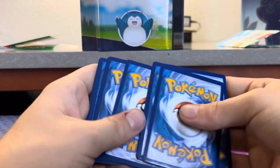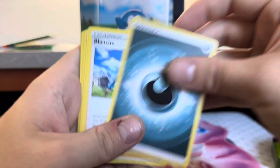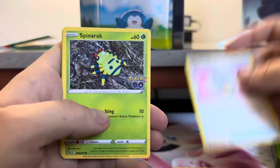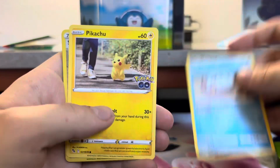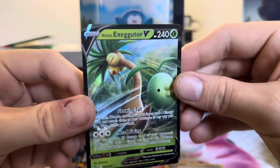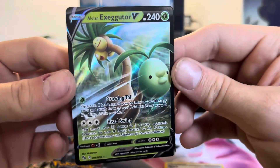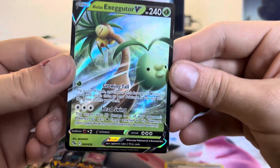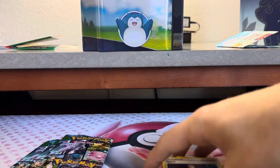One, two, three, four. Hey — Yanky Bader, Spinarak, Rattata, Wimpod, Pikachu, Spark. First pack, first hit: Alolan Exeggutor V! All right, that is a neat little card. We are happy with that.